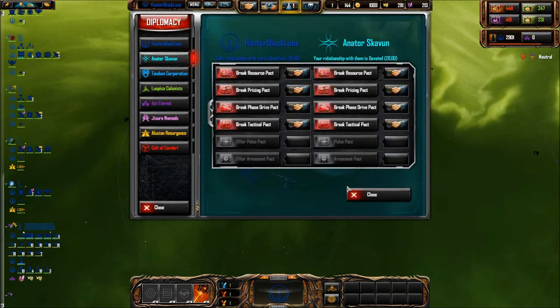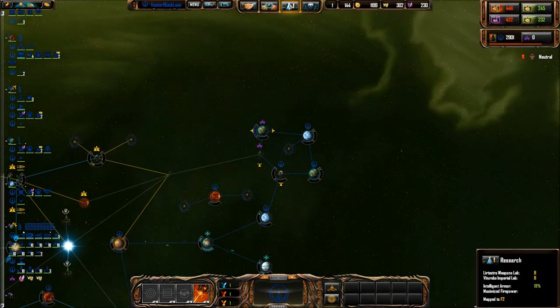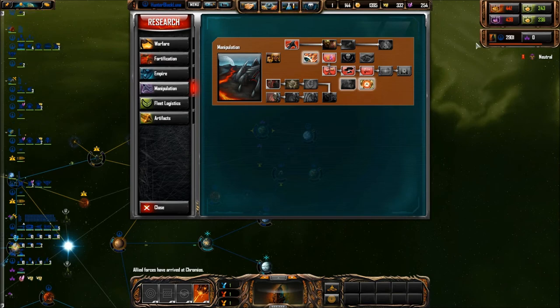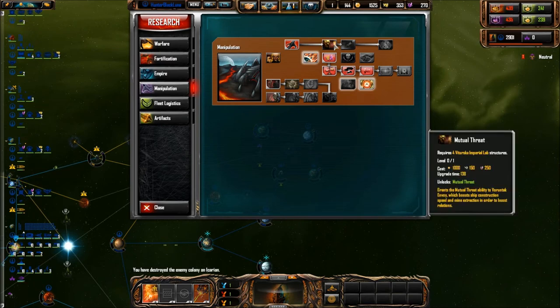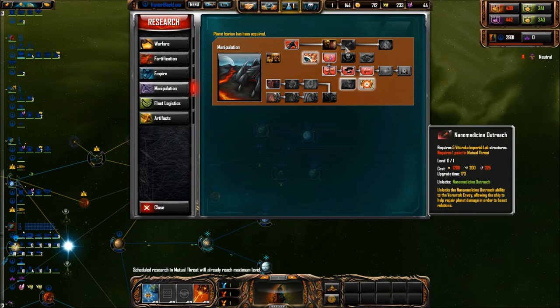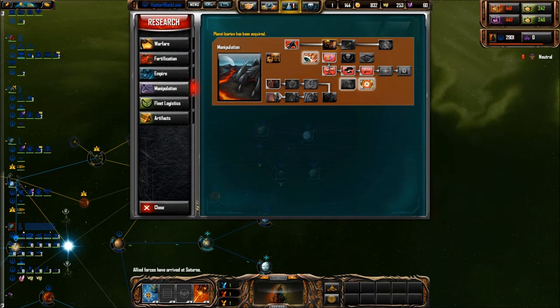Missiles loaded. Alright, we're at 16 relations, which means we need more envoys or they need more tech. Friendly forces have arrived. We haven't been fully committing into this. Mutual threat — enemy's capital has been destroyed. An allied fleet needs assistance. I'll give them the mutual threat ability.